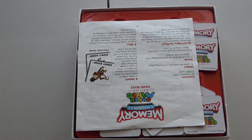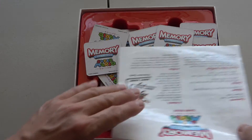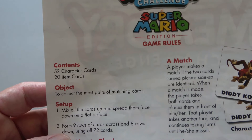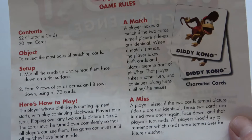You get instructions. Sorry about the cards — I've already opened this a while back. Contents: 52 character cards, so 26 pairs, and 20 item cards, so 10 pairs. I'll go over the setup and how to play in a moment.